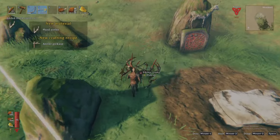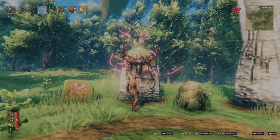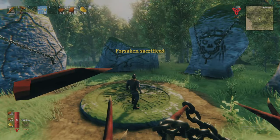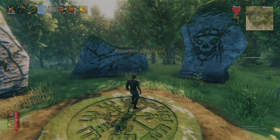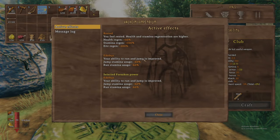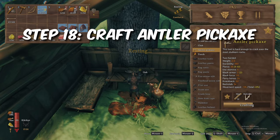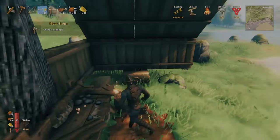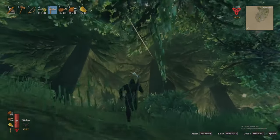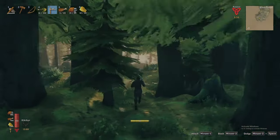Once defeated, Eikthyr will drop his trophy and the deer antler. Deliver his trophy to your spawn location and mount it on his sacrificial stone, then interact with it to obtain his forsaken power. Each sacrificial stone at your starting spawn represents each of the bosses in Valheim — with each biome cleared and boss defeated, you will return here to mount their trophies and obtain their powerful forsaken powers. Eikthyr's power provides decreased stamina usage while sprinting. The antlers dropped can be combined at your workbench with 10 wood for the antler pickaxe, which will be essential as you set your sights on Valheim's second biome, the Black Forest.